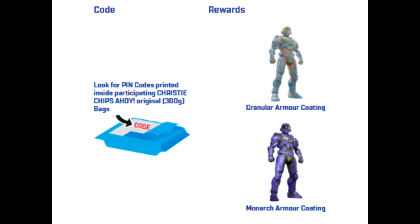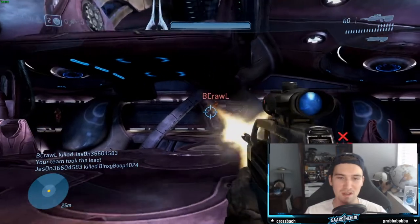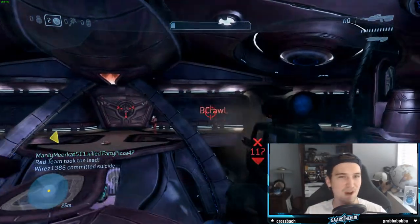There's a lot of customization we've never been able to see before — like the under-armor, that black rubber under the armor, you can actually have the colors of that change depending on the armor coating you have. On top of that, the material is also brand new: scratches, the style of material — it could be metal, plastic, glossy, metallic. There's a lot of variety they can actually do with armor coatings.